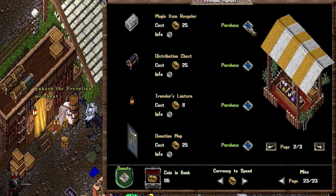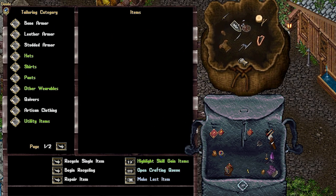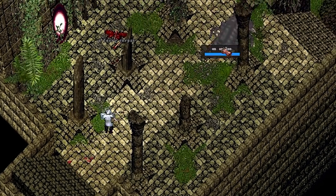You can recycle items with a magic item recycler from the prep vendor, or a much cheaper option — a tailoring kit works as well once the item has been identified. To identify an item, you can use the ID Wand or the Item ID skill. You will also need to find more distillations and cores as you gain experience and level your Aspect.